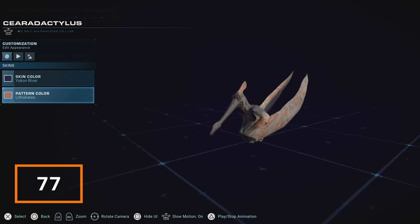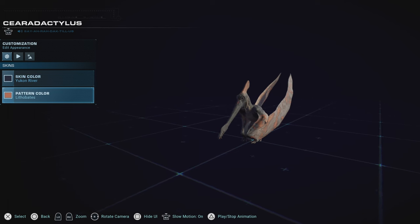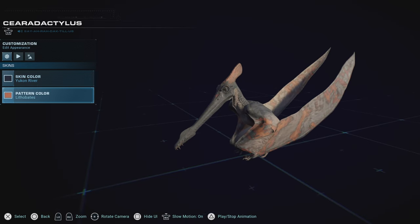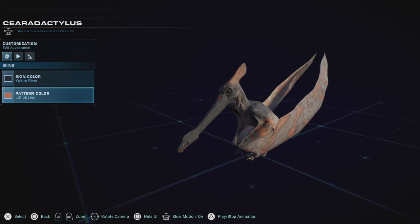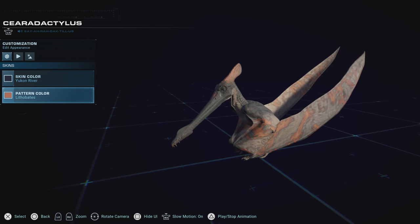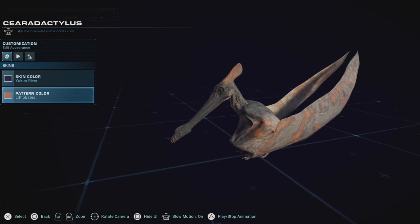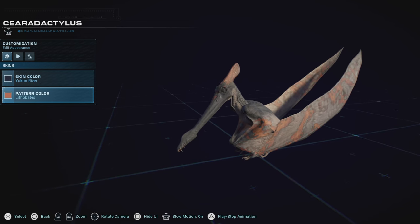Being the first ever pterosaur in the entire Jurassic Park franchise, appearing first in the Jurassic Park novel by Michael Crichton, Cearadactylus wins higher than it would normally due to that alone, and the fact that I love Cearadactylus as a creature. It's got a uniqueness to it for its size, shape, and behavior. But unfortunately the skins really don't do it justice — they're all too pale and dull, other than like one or two, and there's no real vibrancy or earthliness that gives it a majestic feeling like it had in the novel.